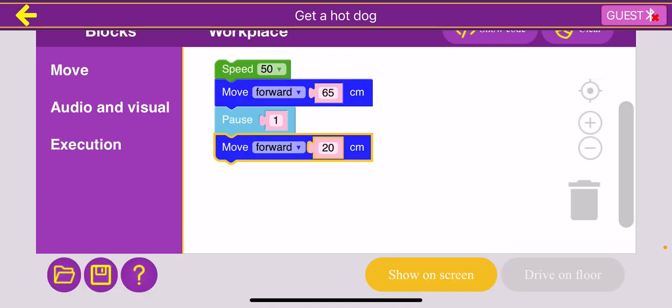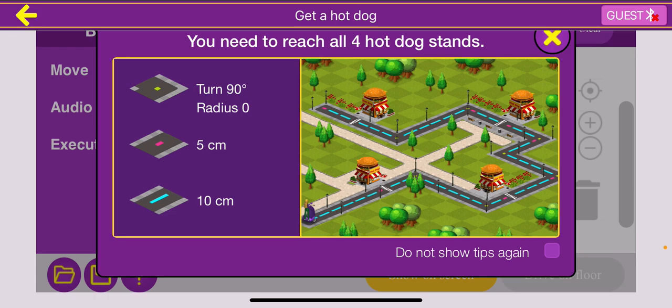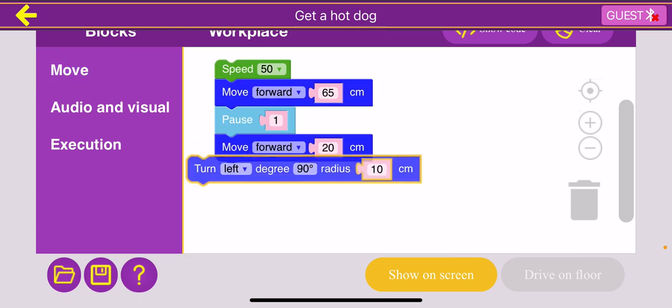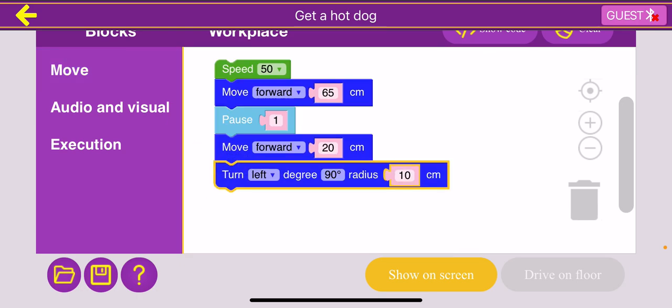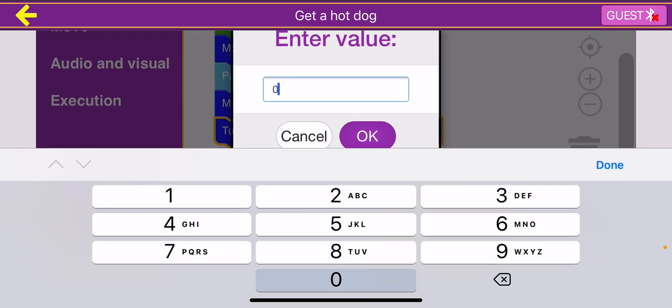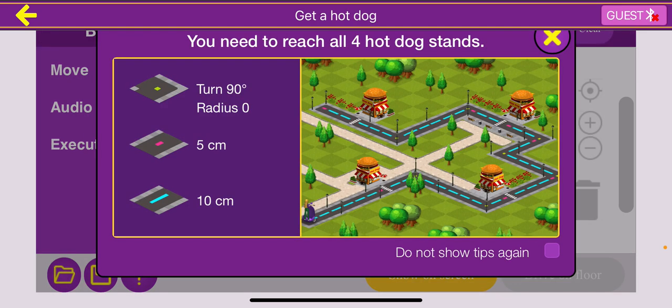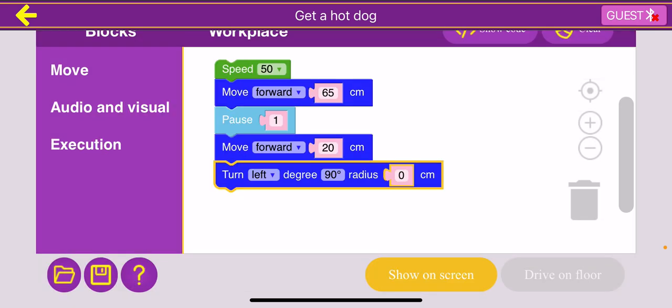Remember, the instructions say the turn has a radius of zero and 90 degrees. So we go ahead and drag the turn block. It says the degree is 90 degrees, which is correct, but the radius is 10 — we want it to be zero, so we change that to zero. And now we figure out if we're turning left or right. Based on the map and using the hand trick from the last video, we can see that we are turning right. So I'll change this to right.